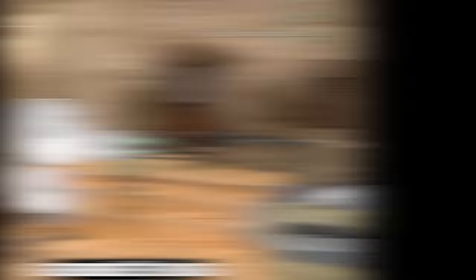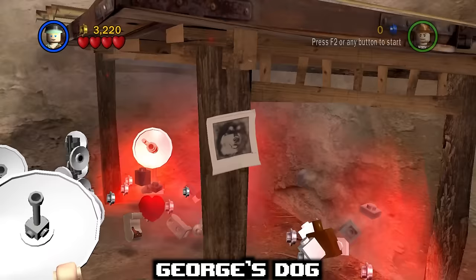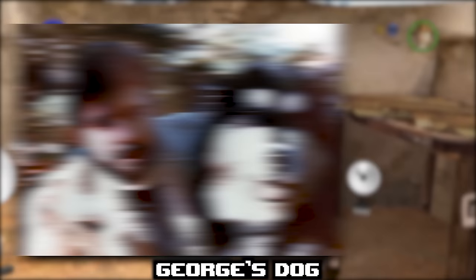In 1-3 City of Danger in LEGO Indiana Jones 1, you can find a Polaroid of a real-life dog stuck to a post in one of the bonus rooms. Upon closer inspection, it turns out this is George Lucas' dog, Indiana, who inspired the name behind Indiana Jones as well as the appearance of Chewbacca.